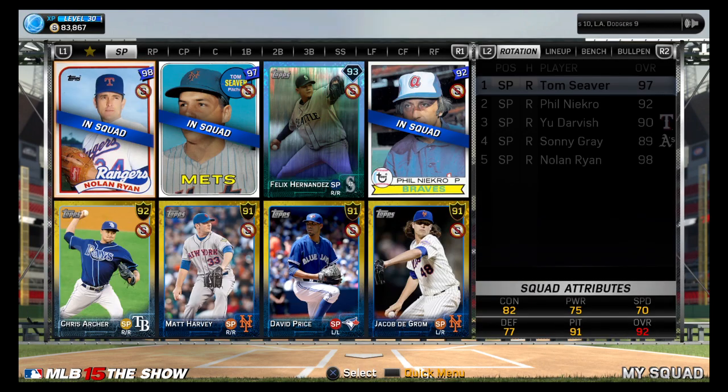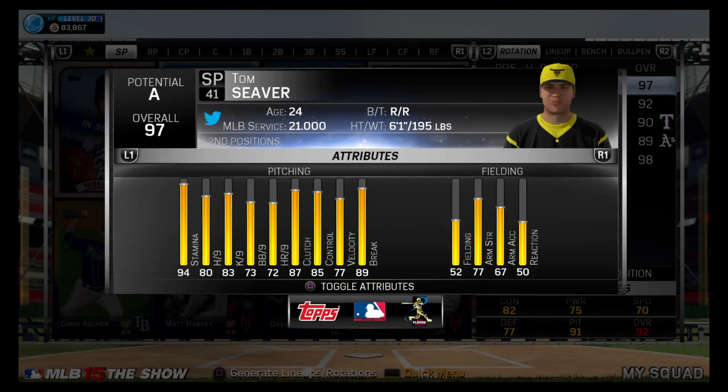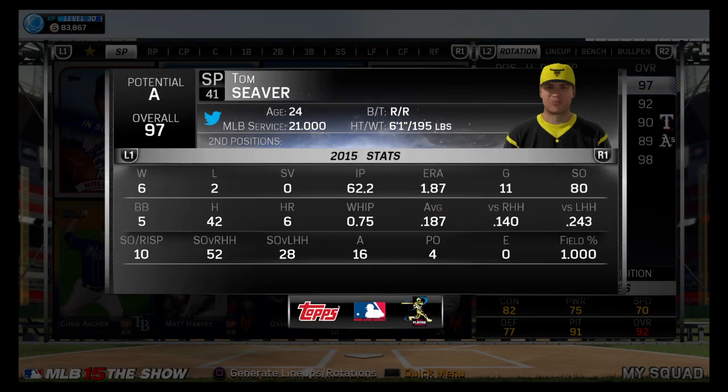I got requested to do this video. I did one maybe a couple weeks ago, but my squad has definitely changed now. We got Tom Seaver, number one pitcher. 80 strikeouts over 62 innings pitched, 1.87 ERA, 6 wins, 2 losses, 11 games pitched.